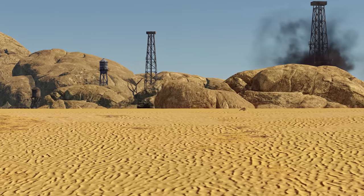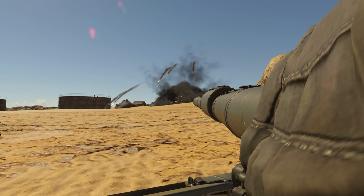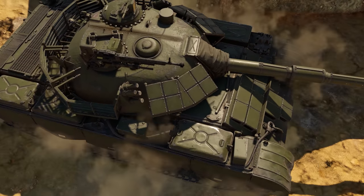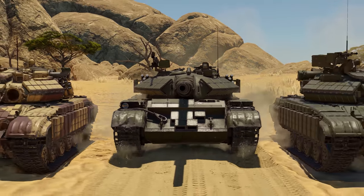Parts of the armor that are covered by ERA blocks can withstand hits by 105mm APCR and heat rounds, and the installation of thermal sights and a laser rangefinder allow it to excel as a sniper. The ZTZ-59D1 is not built to lead the charge, but this slow MBT can be very effective when operating from behind the front lines.